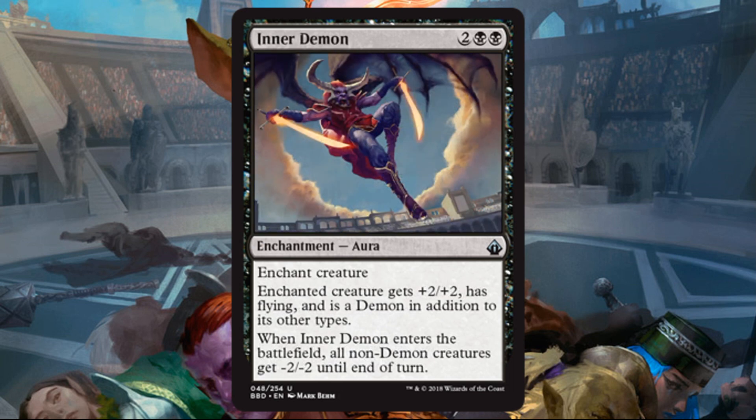Inner Demon: two black and two, Enchantment Aura, Uncommon. Enchant creature — enchanted creature gets plus-two/plus-two, has flying, and is a Demon in addition to its other types. When Inner Demon enters the battlefield, all non-Demon creatures get minus-two/minus-two until end of turn. I'm sometimes hard on auras, but I like this one because it has that other ability attached, which lessens the chance it blows up in your face. The big question is: do I run this if I'm running a lot of small creatures? There's no sideboarding, so you have to be all in on the deck you're putting out. As long as you're running larger creatures or a heavier curve, this will be just fine. In Commander, just run a Demon Tribal deck and you don't have to worry about it.